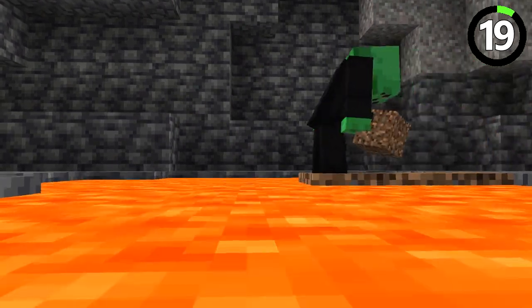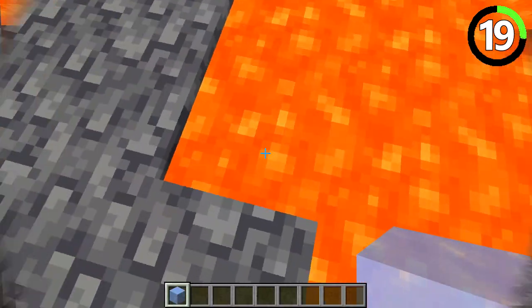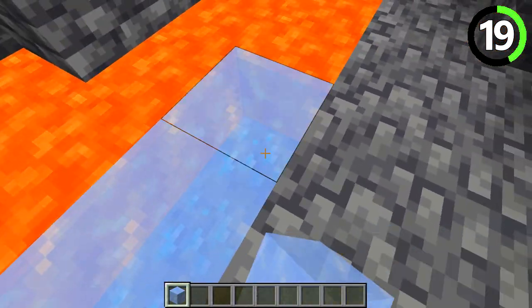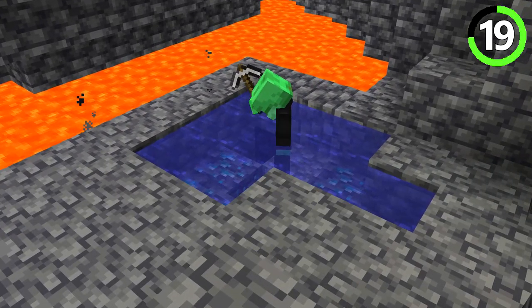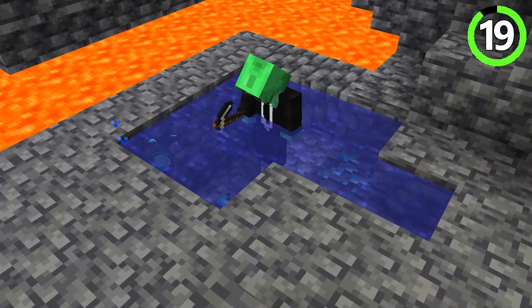Sometimes diamonds will be in places you can't see. Right under a pool of lava you can find diamonds that no one has ever spotted. All you need is to place ice on the lava so you can actually see through it.